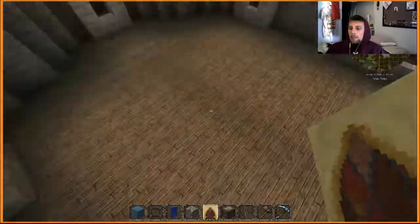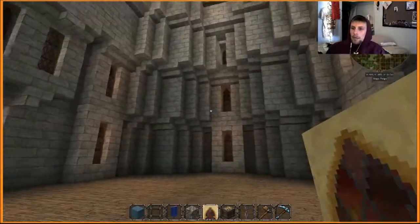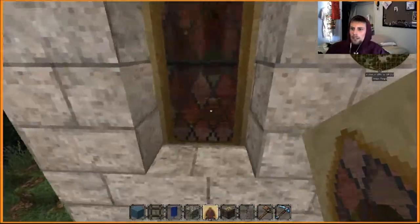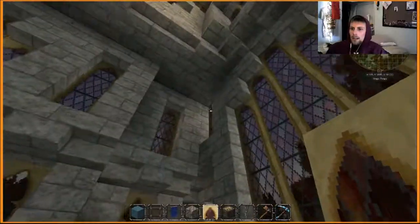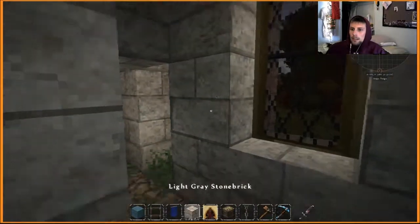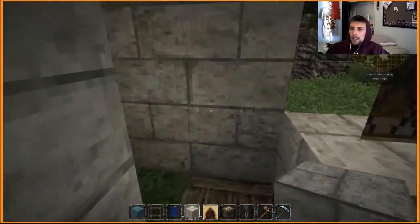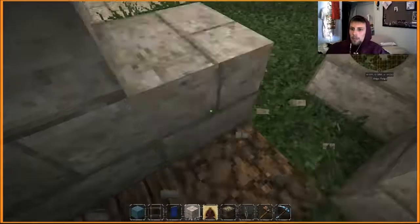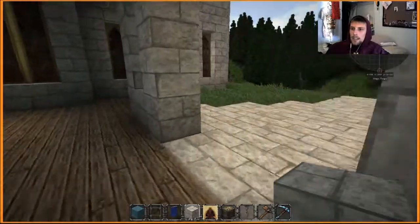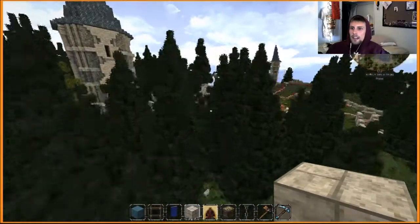I'll put some pews in here eventually and some carpet. For now this is what it looks like — I'm happy with the interior even though it is kind of just a shell right now. We'll figure that out later. These towers actually don't have access to them at the moment — I'll have to add that somehow, probably put a door in somewhere. We'll figure that out eventually; that doesn't really matter too much. The interiors are definitely taking a backseat to the exteriors in this.